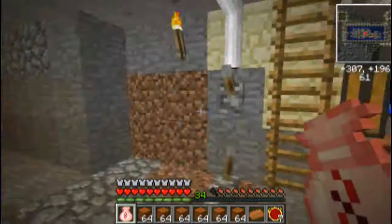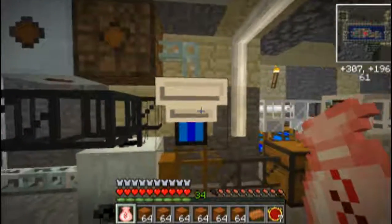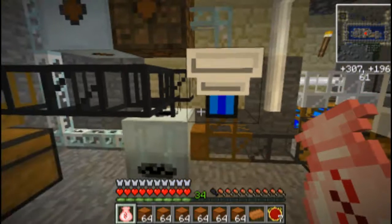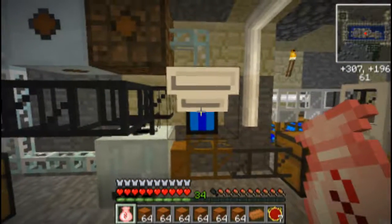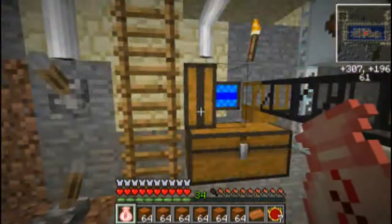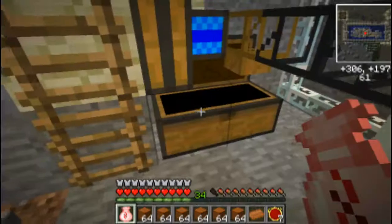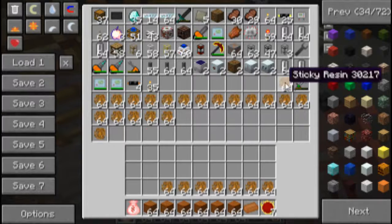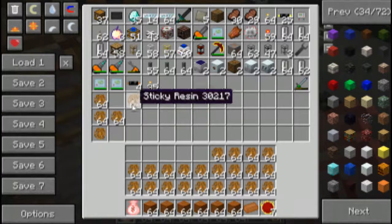I have it set up here with two switches. The first switch runs this engine and this electrical engine. The reason I have an electrical engine here is so that I can keep up with the output of this engine, because electrical engines pull stacks of stuff out of whatever they're pulling from. So we're going to go ahead and fill this chest with sticky resin — including the stuff that was in our bag — all of this is going to go in there.